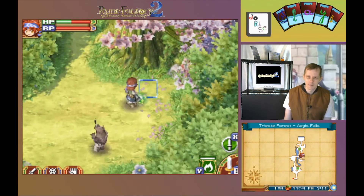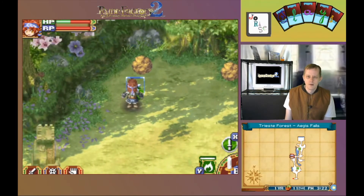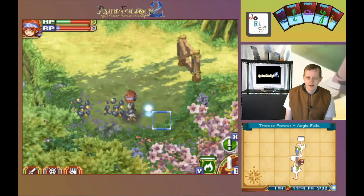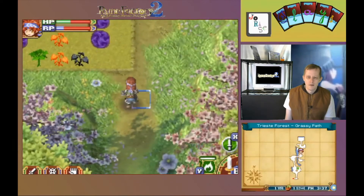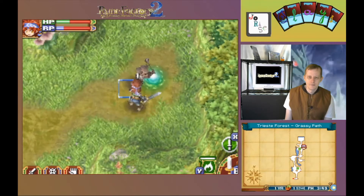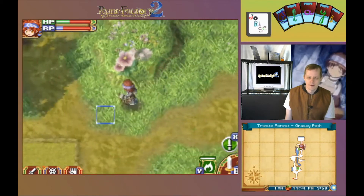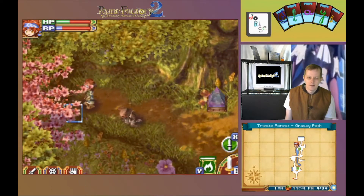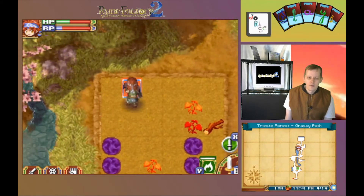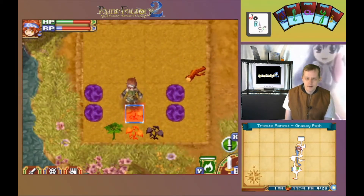Take out this generator and the archer it's associated with. Claim some energy. There and there. Up this way. We got apples. Grab that last one. Take this one out of the way. Gather what I can and eat some of this grass we're picking up.